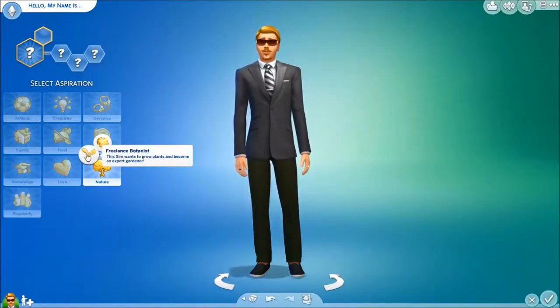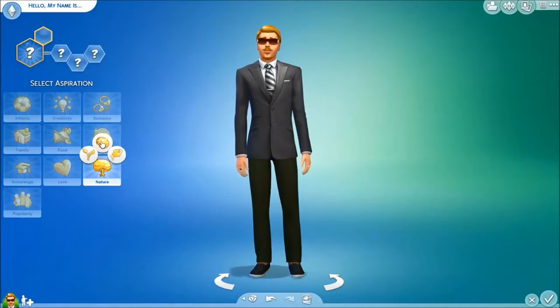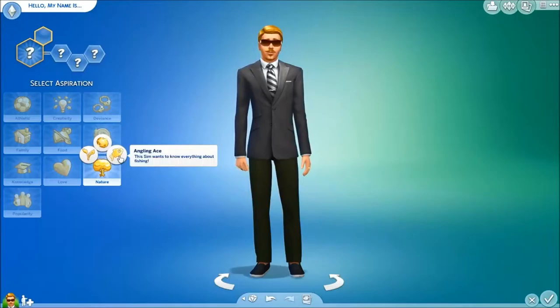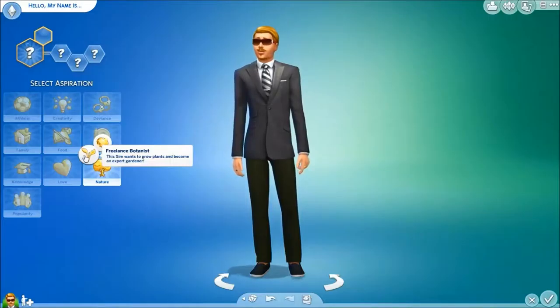Select aspiration. I kind of want him to be an outdoorsy person, but also be able to stay inside most of the time and not be miserable, because we can't stay outside all the time.